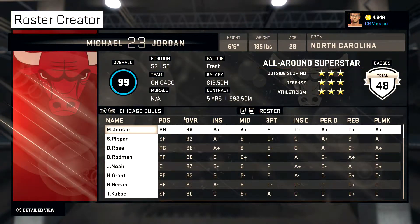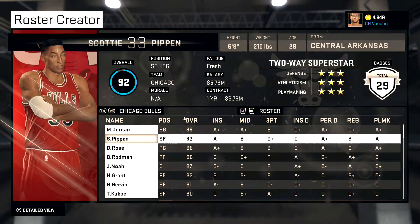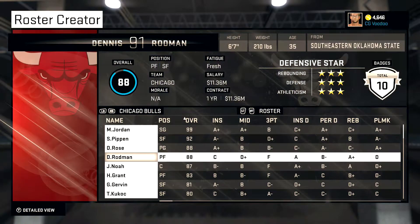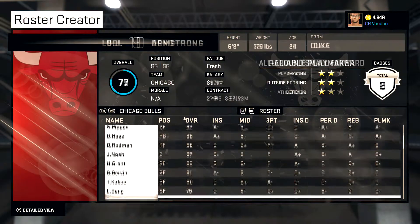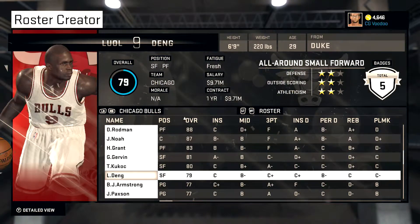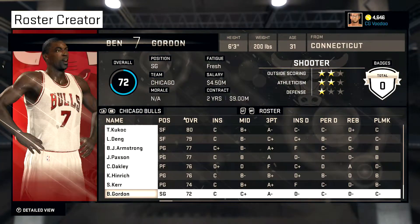Oh, it was the Bulls — duh! Lakers and the Bulls have byes. I gave them obviously the best Jordan — Michael Jordan in his prime, so that should be interesting to see. I think I did the same for Scottie. And they get D-Rose, weird-haired Dennis Rodman. The Bulls also have Deng on there. They're gonna be tough to beat — they are very well put together.